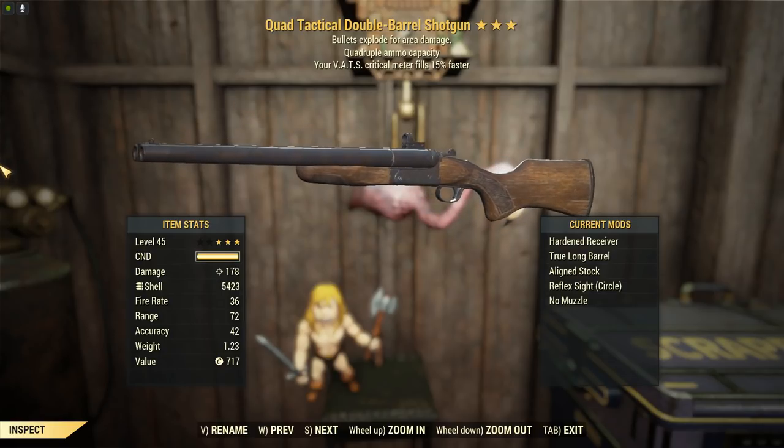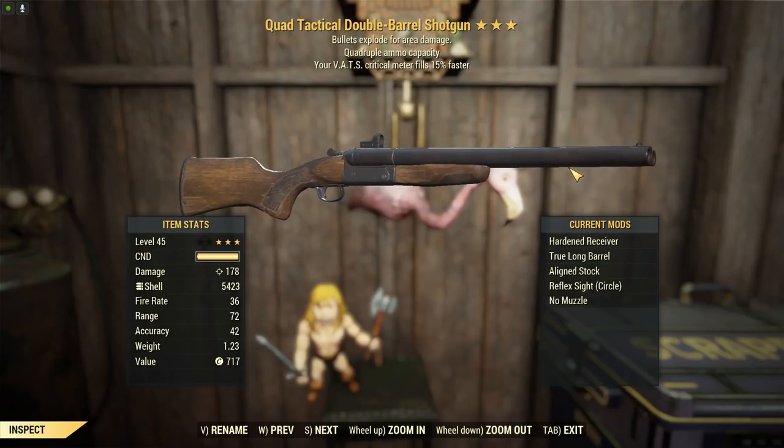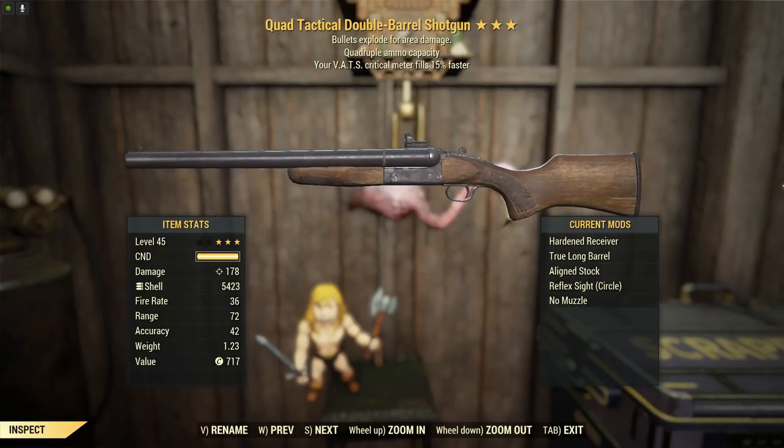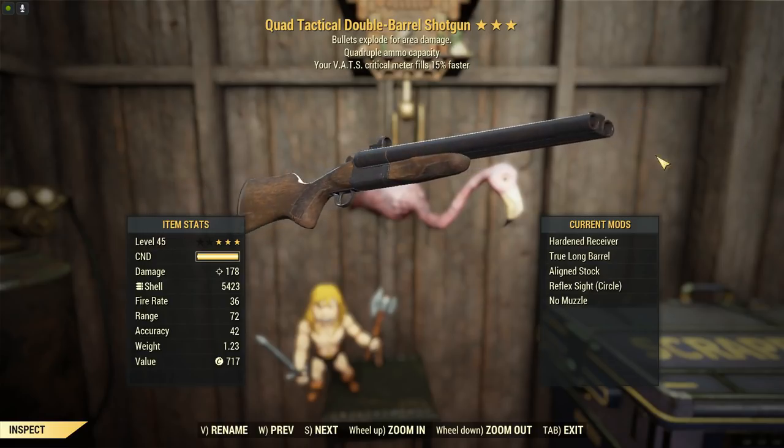The quad legendary effect is going to multiply our ammo by four, so we get eight shots out of this. It's going to be firing very fast, because the rate of fire on this, despite being at 36, is actually the fastest for the ballistic shotguns. So that's good for DPS.